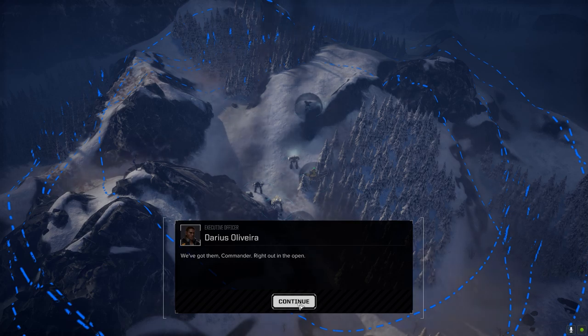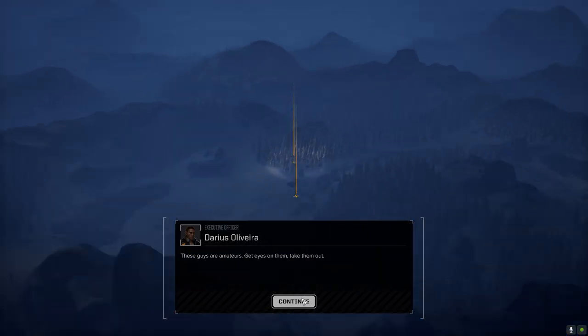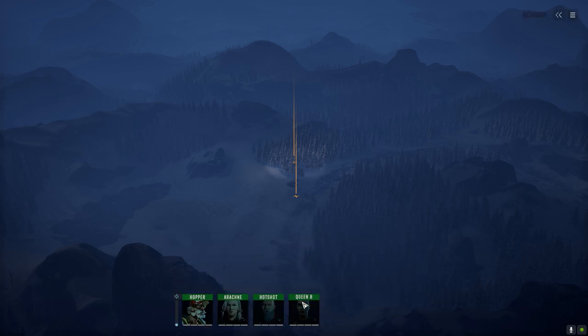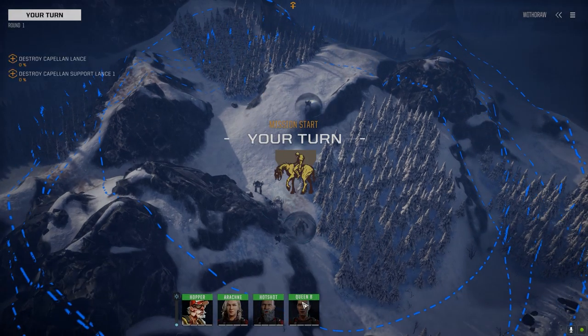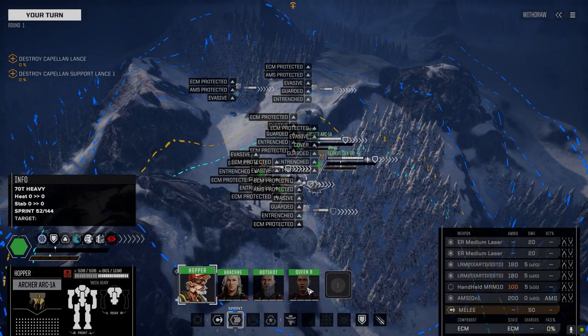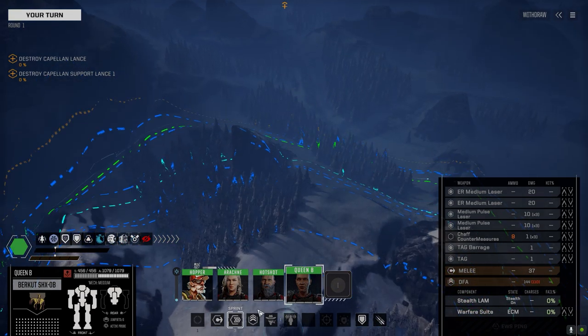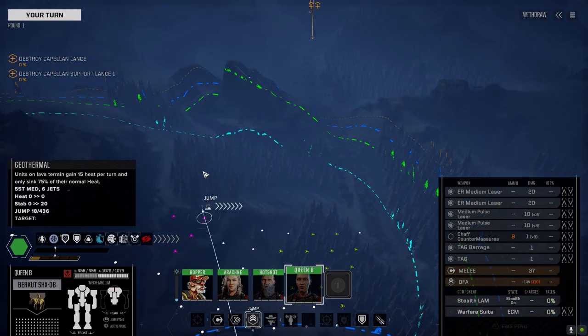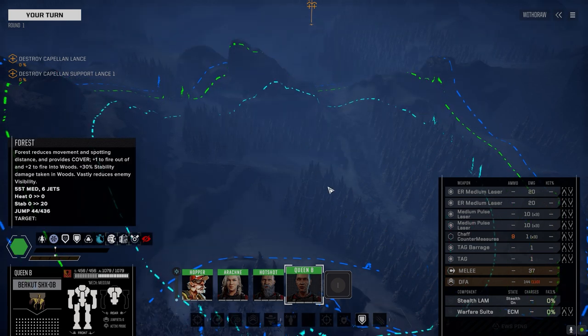Okay, we've got them right out in the open — two lances. We're starting a little further back than normal, but that's fine, same starting area. Normally we'd start down here and make our way up, but this gives us a bit of room to maneuver. Let's bring Queen B up a bit and see if we can get some eyes or sensors on them.